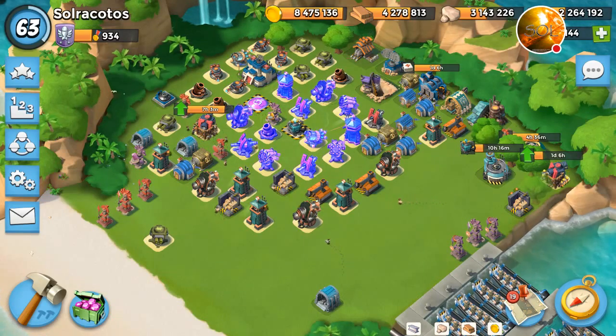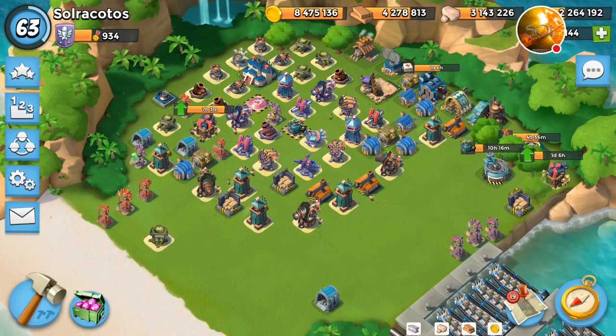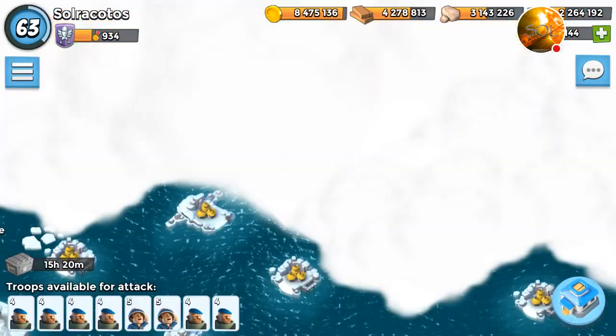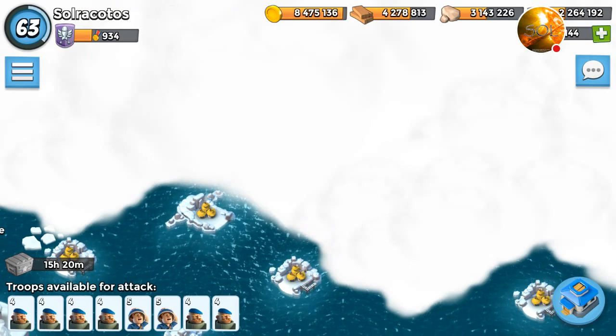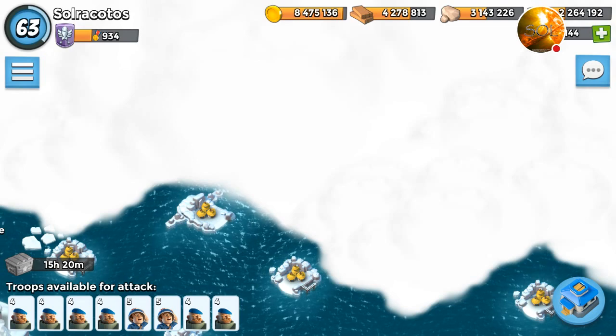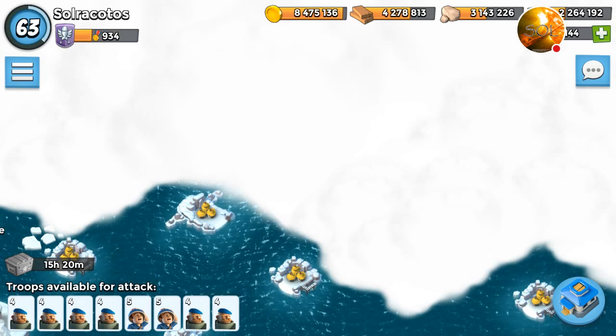However, if the base is boosted, if you have a damage amp, if the base has eyes and is boosted, then you need to take into consideration the damage output of those defenses and take them out accordingly. In general, my strategy is to kill Grapplers, Shock Blasters, and Boom Cannons around my aim game.